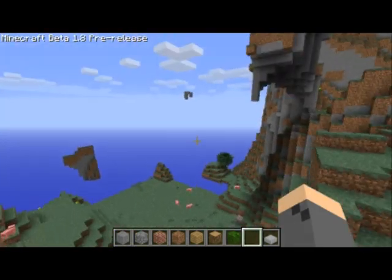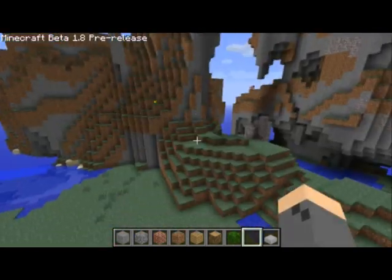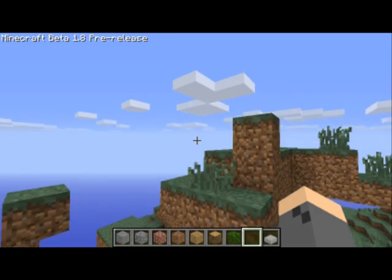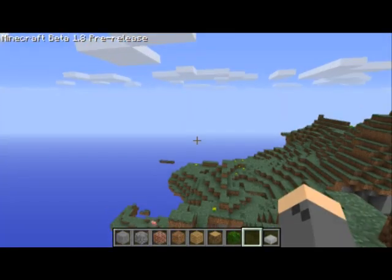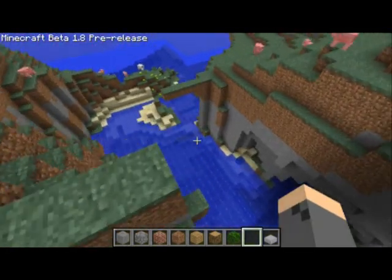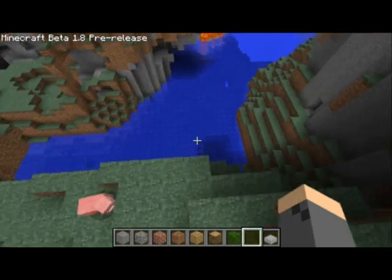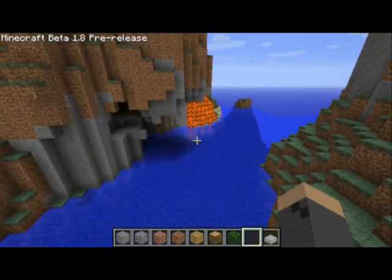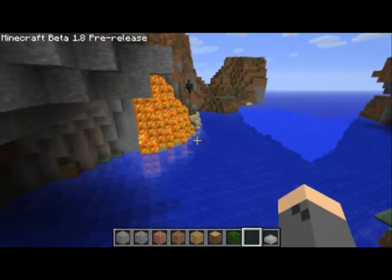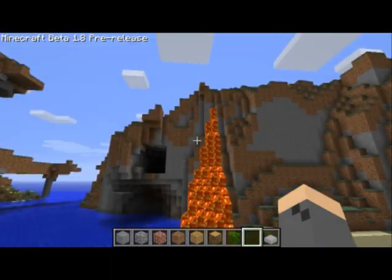I'm gonna look for a river or something. Canyon — oh, this is awesome! And this is creative mode, so... wow. This is really cool. The terrain generation is freaking sick now, and I can see the clouds are a lot higher. Holy crap, I'm completely freaking out — this is my first time playing it. I kind of want to find... oh, lava!